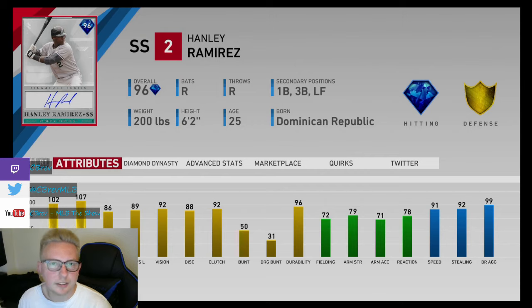But definitely a decent card, I would say. If you're looking for a shortstop and you don't like Cal or Ozzie Smith, this is probably your next best option. As far as a bench bat, I probably wouldn't put him on my bench just because he's right-handed, but he could get it done as a pinch hitter for you for sure.